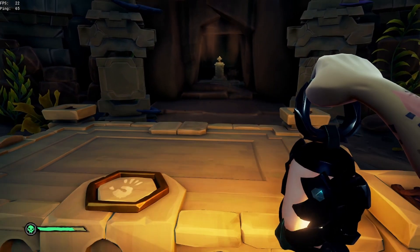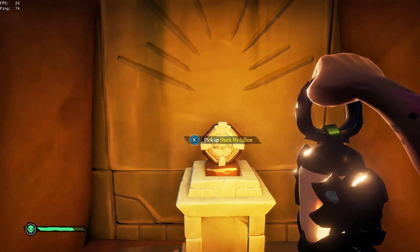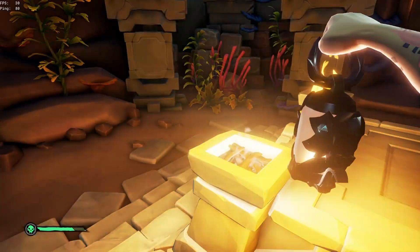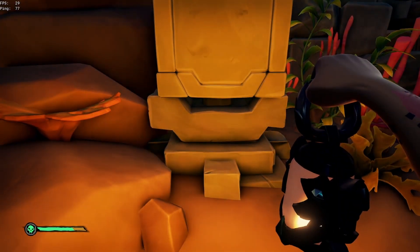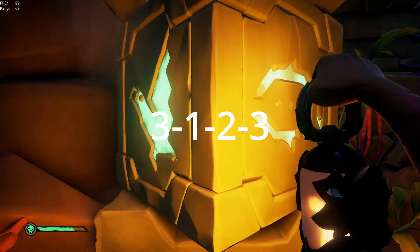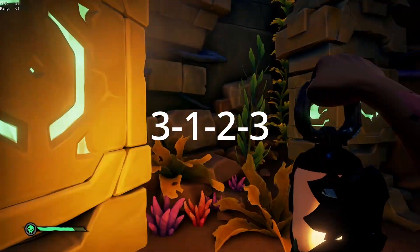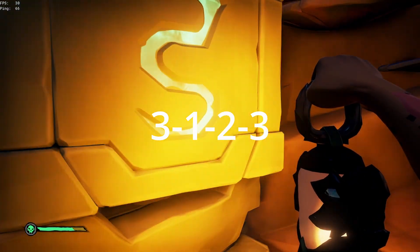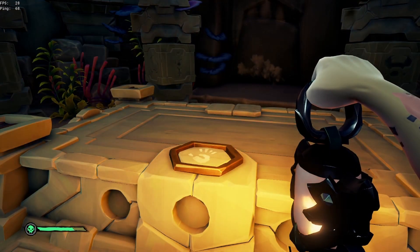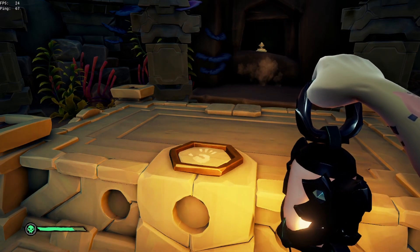Once you've done that, press the button and the back wall will open, allowing you to pick up the first of four medallions. The reason you need the medallions will become clear later. Just pick it up and take it back to your ship. From your ship you should be able to see the waterfall. Head west from the waterfall to the big rock and you'll find the second vault. The combination for this one is three times for the first block, once for the second, twice for the third, and three times for the fourth. Press the switch — there's only one combination for this one — and the back will open giving you your second medallion.